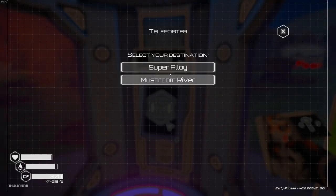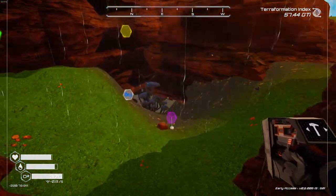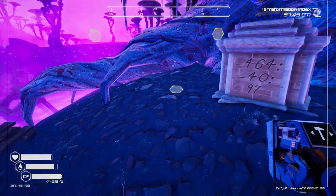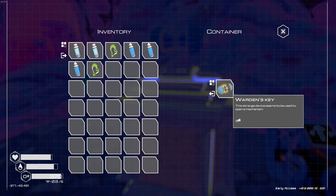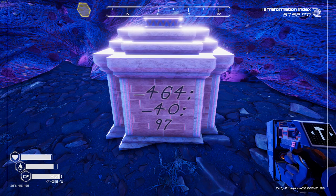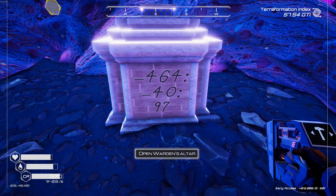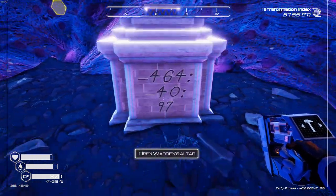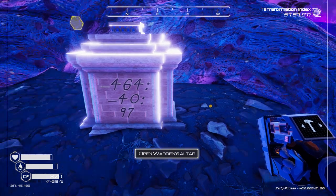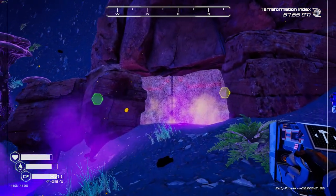Let's hop in our teleporter and head back to the spore cave — the mushroom valley. The area wants us to go down here first. Oh cool, a Warden's Altar! That's what that little icon is. We get the Warden's Key, and it's got coordinates on it: negative 464, negative 4097. The numbers in the bottom left corner under your water bar are your X, Y, and Z coordinates — the middle number is your height. Let's go figure out where this is.